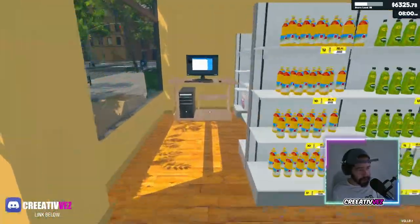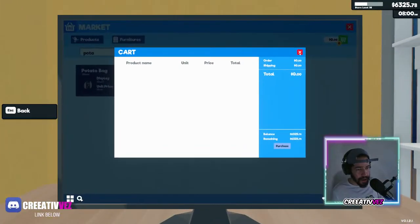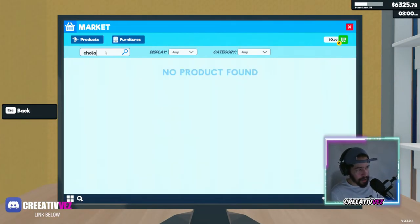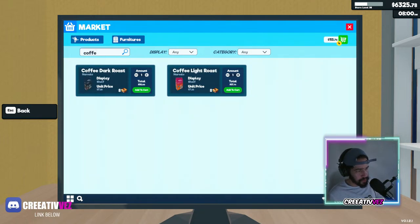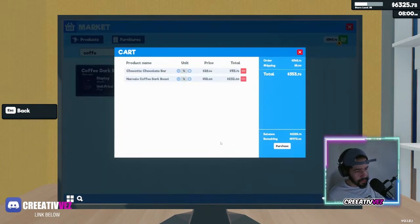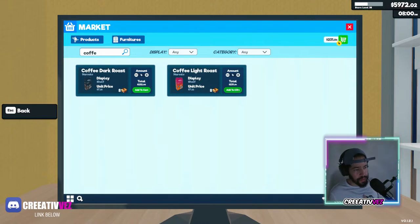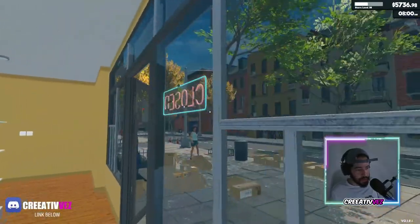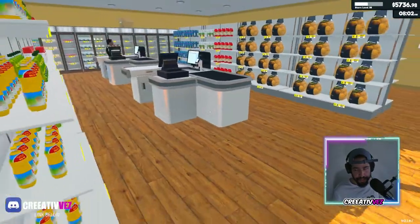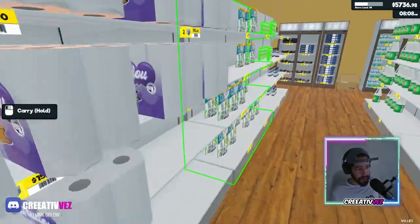There we go. Let's go ahead and buy some chocolate and coffee. Let's buy chocolate — four — and coffee. There we go, let's open the store. We need to make some profit.